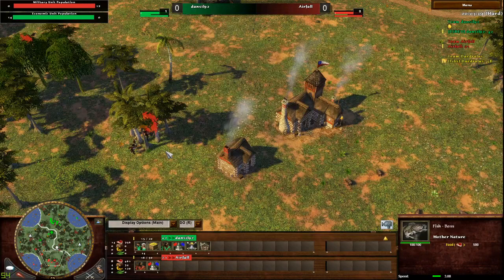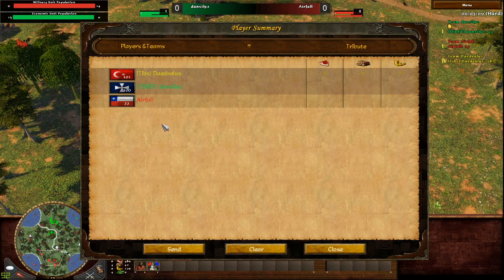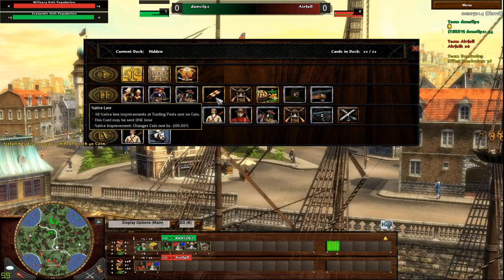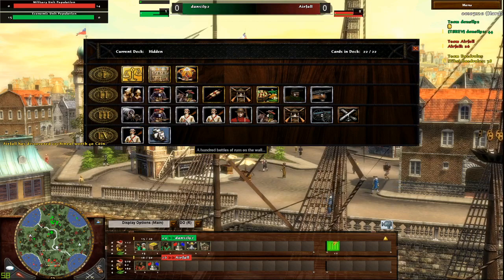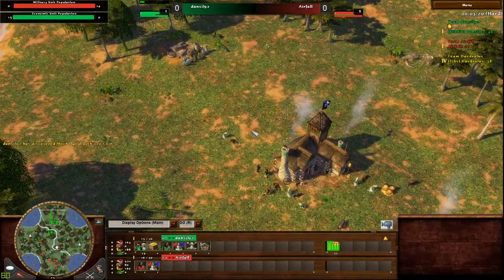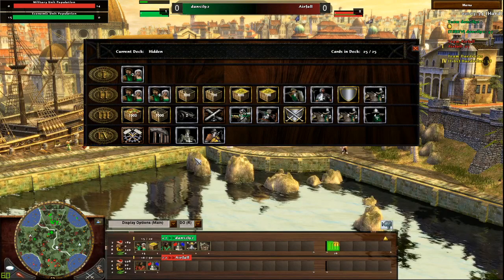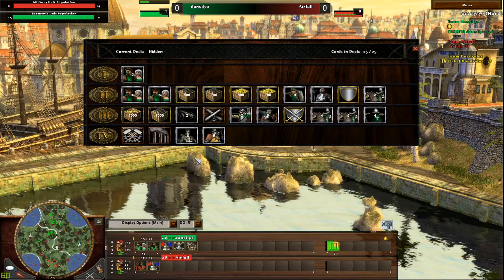But yeah, back to the actual game. Players should have their decks selected by now, so let's give them a quick look. Unfortunately Airfall does have a low level deck — not really the best. Some late game cards, but he's level 22 with the home city, so it's not like he has better options. Let's take a look at Malta — he doesn't even care about age one, just sending villagers and whatever. Pretty standard aggressive deck. Looks like he's just going to be going all in.